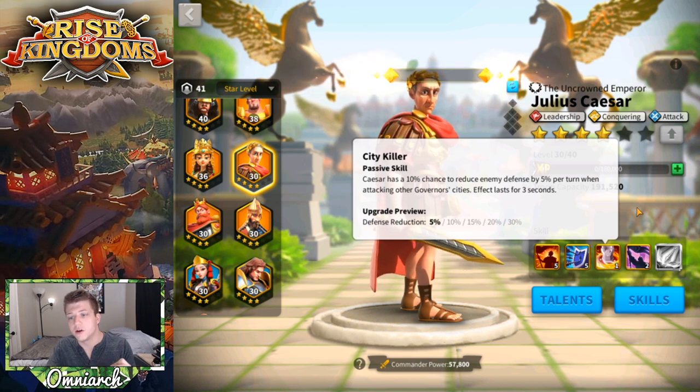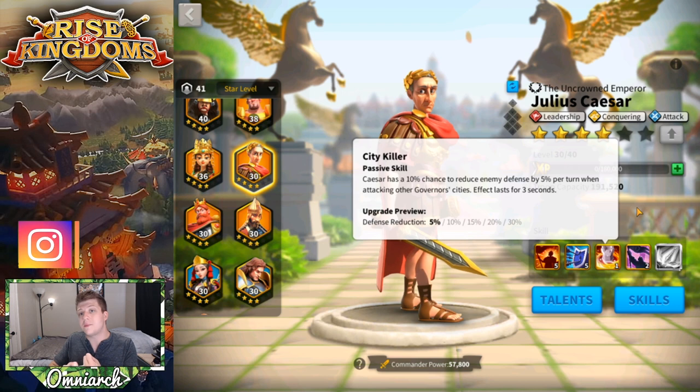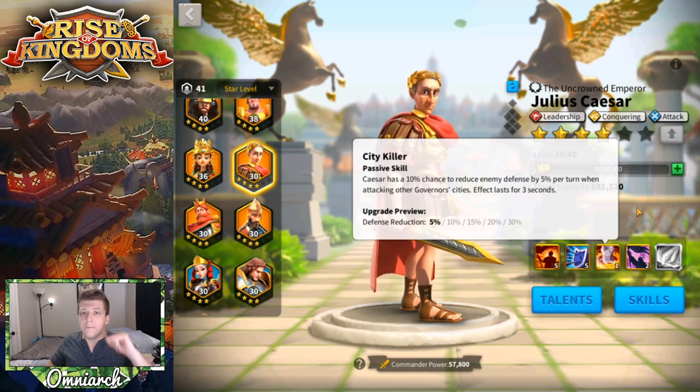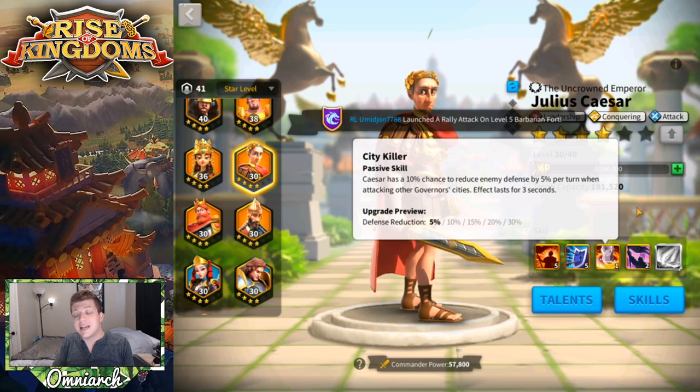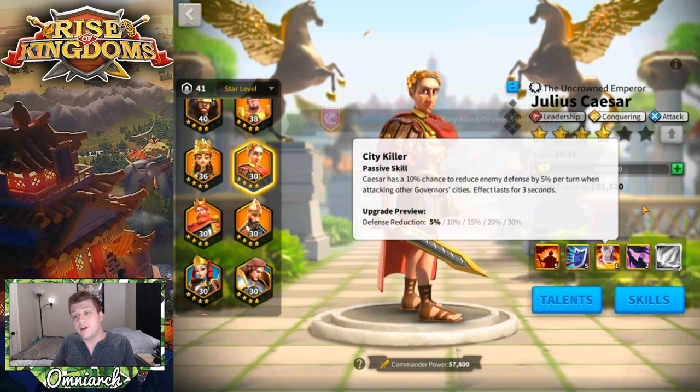His third skill is called City Killer. Caesar has a 10% chance to reduce enemy defense by 30% per turn when attacking other governor cities, lasting three seconds. Since one turn roughly lasts a second, the first turn reduces defense by 30%, the second turn adds another 30% for a total of 60%, and the third turn brings it to 90% defense reduction — which is insane. What makes this even better is that your secondary commander's skill damage will hit during that massive defense reduction. Someone like Yi Seong-gye would be crazy good in this scenario.